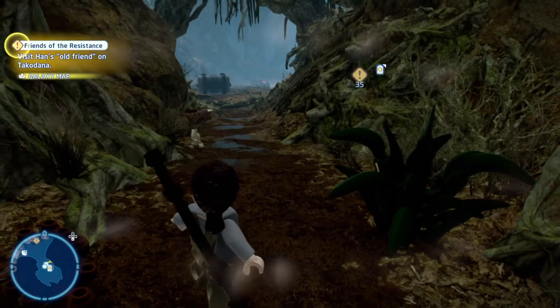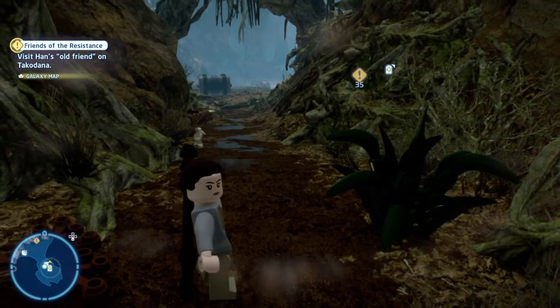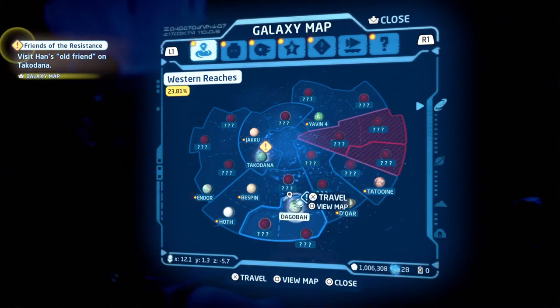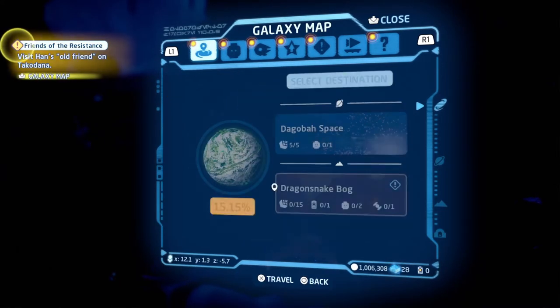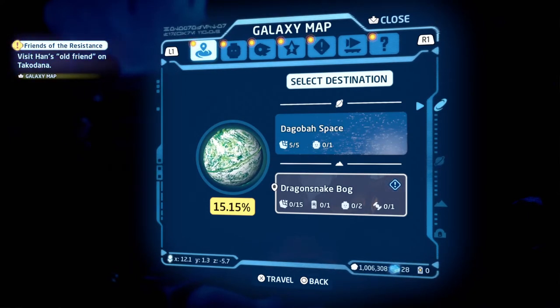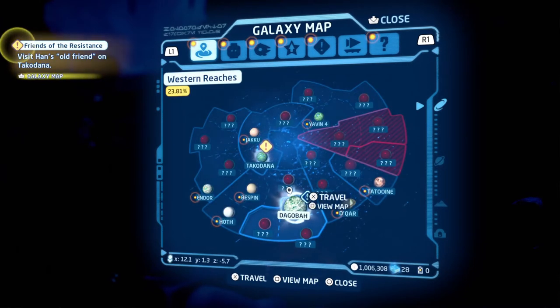Let me show you what I have done. First things first, I've gone to a particular planet — I've gone to Dagobah. You can obviously go to any planet and do the exact same thing. I went over to Dagobah, Dragonsnake Bog, and if you look at kyber bricks, the next one I'm going to point to is a data card — it's zero out of one.